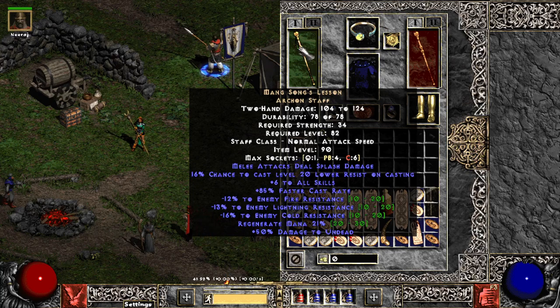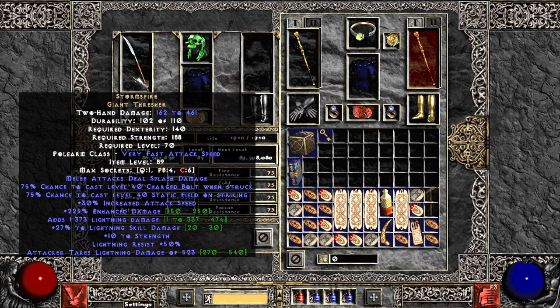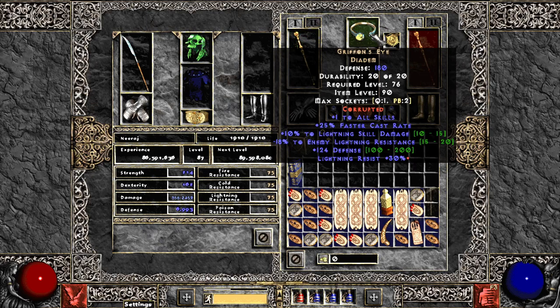If you don't know already, I'm running Mang Song's. The big change on Mang Song's for the season was the 16% chance to cast level 20 Lower Resistance. Lower Resistance, Conviction, and Static can all kind of stack together. Certainly some enemies are not breakable, but with Lower Resistance and a level 40 Static off my mercenary's Storm Spire, that will break most things that are breakable. Storm Spire I picked up pretty cheap - about day three or day four. Then Mang Song's I picked up just before that, and I got this one for Low from Arcane. We picked up a Griffon's - that negative enemy lightning resistance on both of these makes a huge difference.